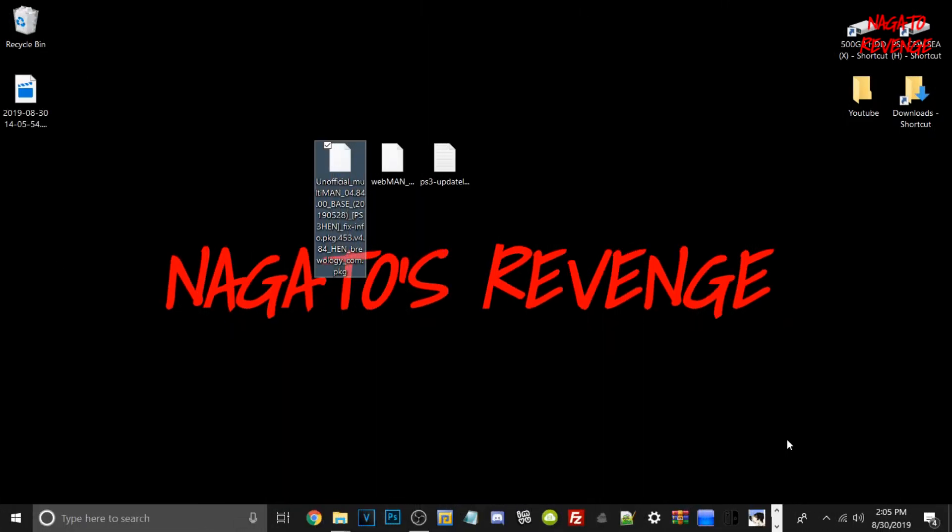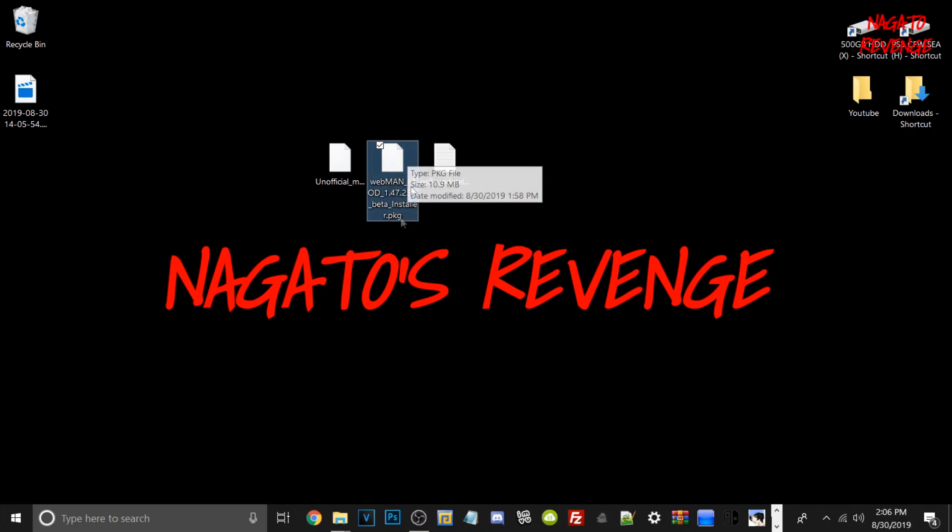Assuming you followed all the prerequisites, we're going to get started on the PC side of things. I did make one mistake in the intro and forgot one file we need — Multiman. If you're using the HEN version or on HFW, make sure you use the HEN version of Multiman for 4.84. If you're using Rebug or anything like that, I'll have the regular latest version of 4.84 Multiman. You can get Multiman, whether from HEN or CFW, in the link in the description. Also download the latest version of Webman mod — it works the same whether you're on HEN or CFW.